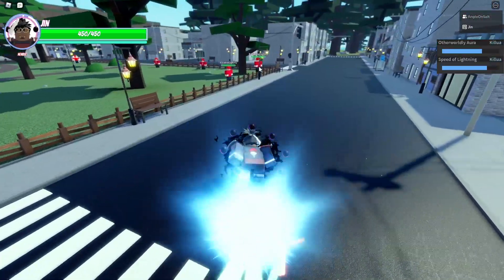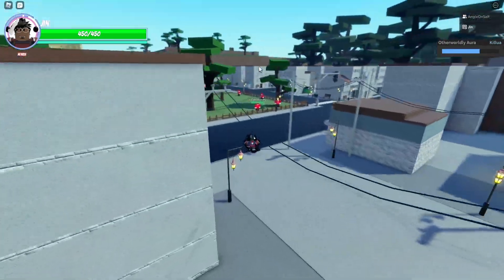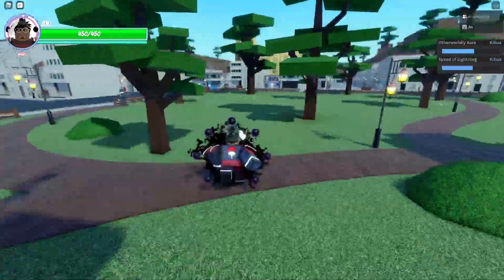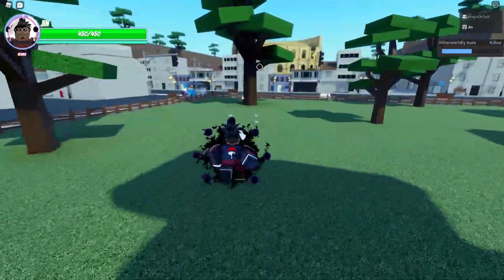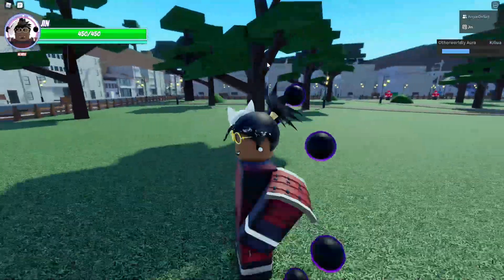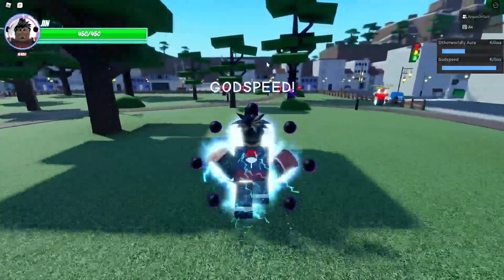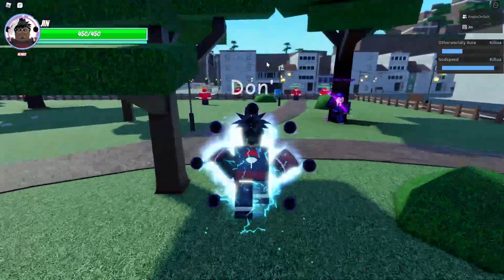D is like a low-cooldown lightning dash, which is for mobility — kind of like a time skip but with a shorter cooldown and shorter range. And yeah, that's it for the showcase! If you guys liked it, subscribe, comment, you know, do all that. It's really good.